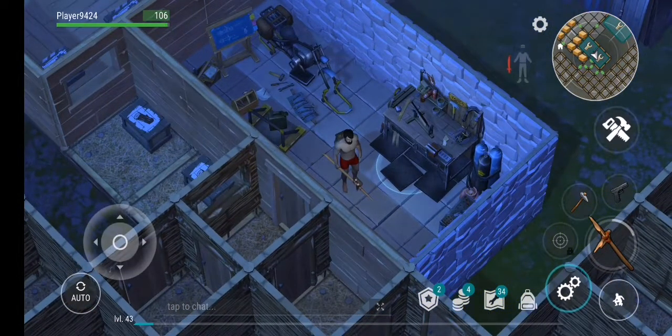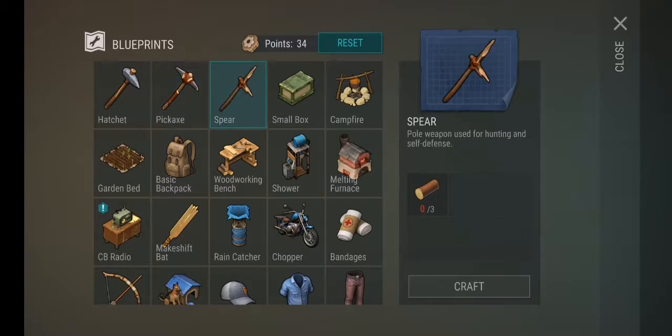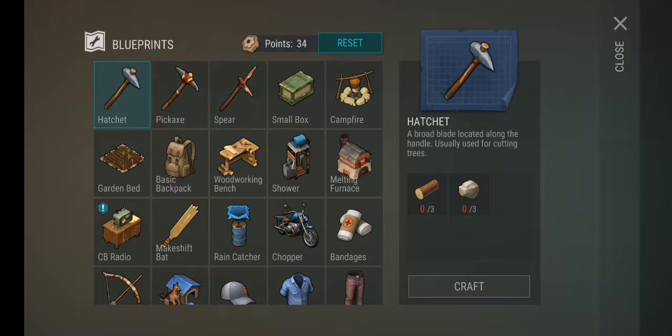Here are the hatchets — really easy to build, just some wood and limestones. Hatchets are used to cut down trees. Here is a pickaxe — to get limestones from rocks. And this is a weapon. These are the three base items you need whenever you go out for a hunt.